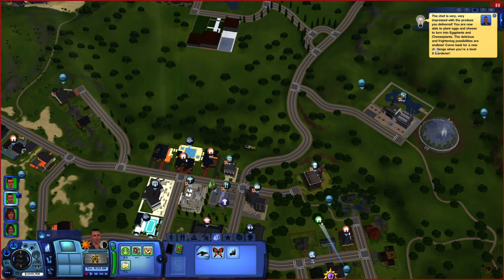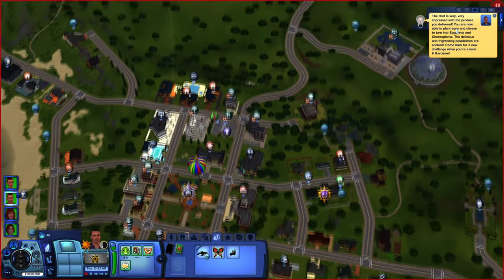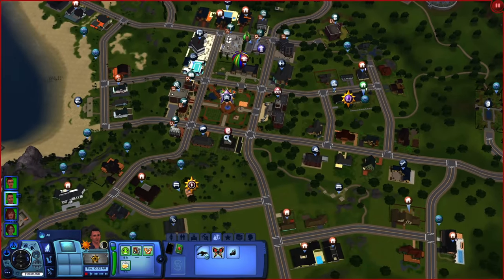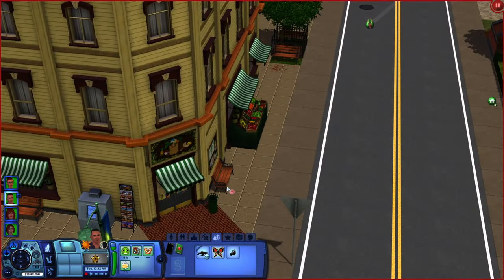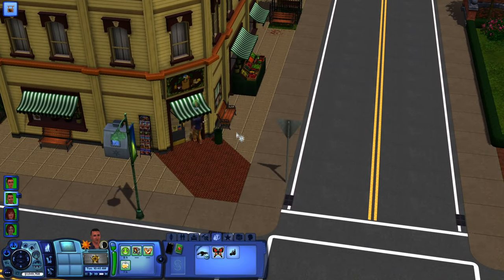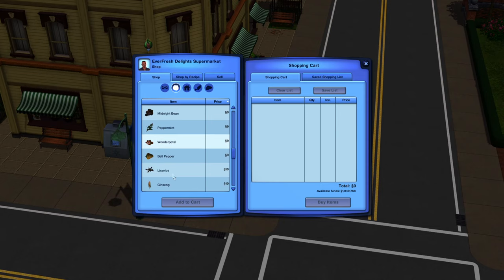I've done it and come back for a new challenge at level 9 gardener. At level 9 you'll be able to plant eggs and cheese to turn them into eggplants and cheese plants — the delicious and frightening possibilities are endless. To prepare for the next opportunity, teleport back and go to the shop. You'll want to buy some eggs and cheese.